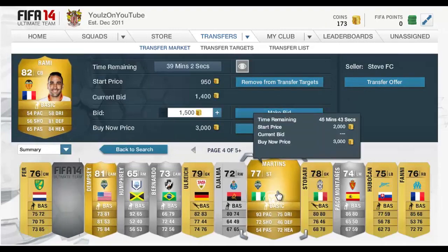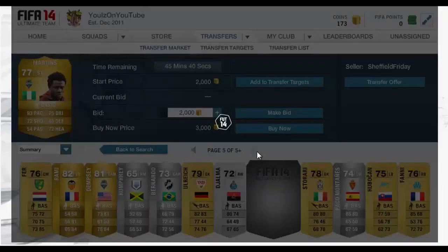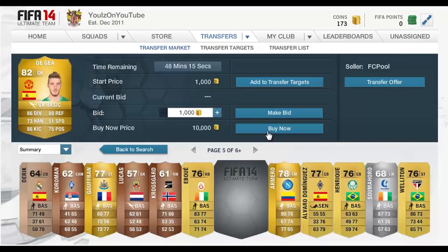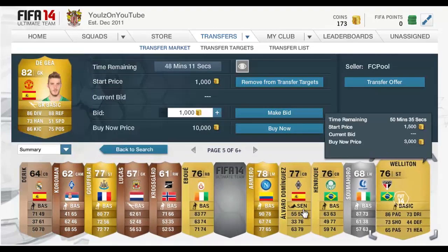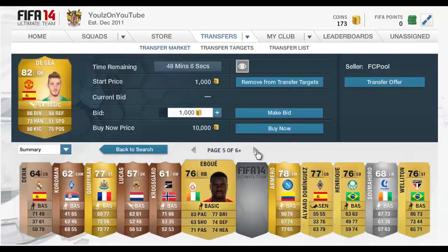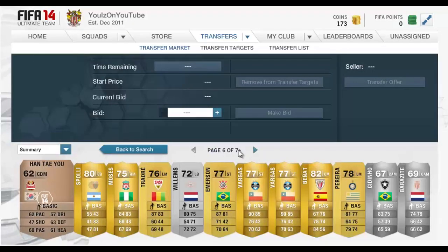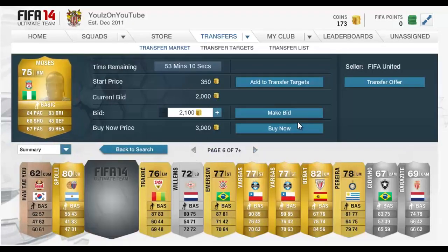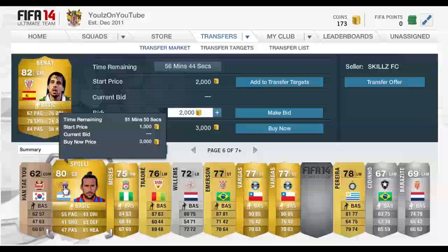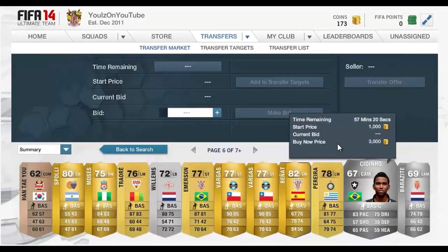Here's one — Rami. We'll add him to our transfer list and continue searching. Look, De Gea — he's obviously not going to go for 1,000 coins, so you can add him to your transfer targets. Armero might be a risky one, but De Gea is a prime example of this method working. Moses as well, and Bernat — that would probably be a good option.